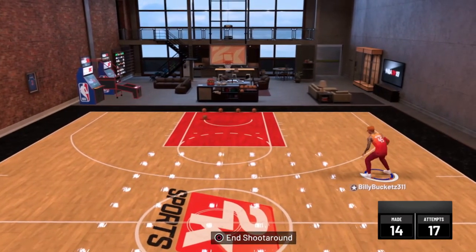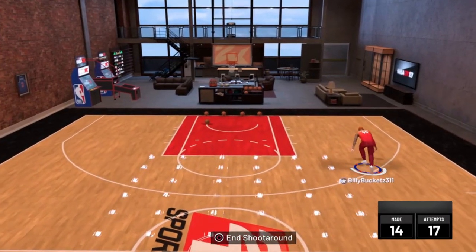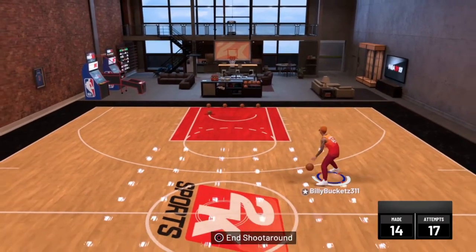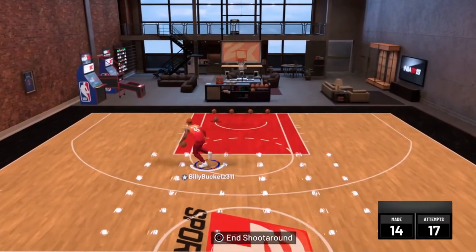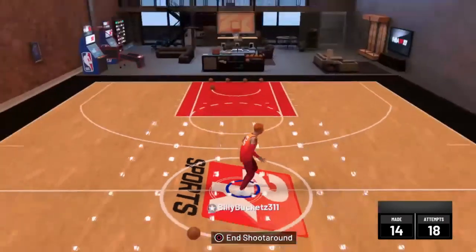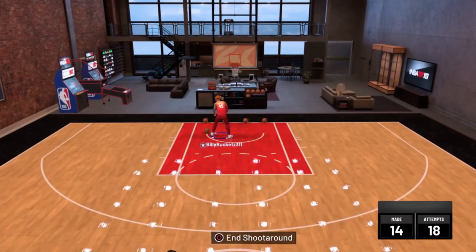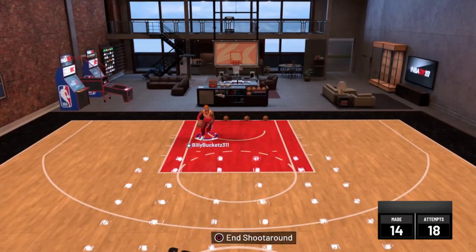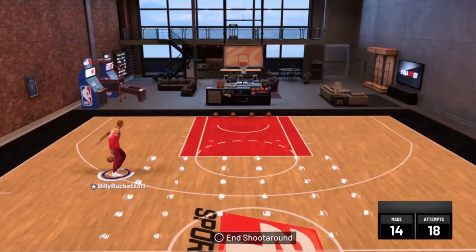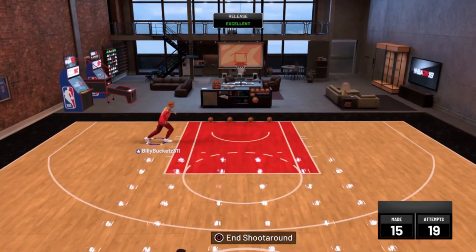I'm here with another video, and in this video I'm gonna show y'all some gameplay of me playing with two rim protectors. Imagine coming into the park seeing two tall guys on the dots — one dot left. I'm automatically thinking one of them is probably a stretch and the other one probably is a glass cleaner, so that's gonna be dope. We got two shooters and a guy that can get us the rebound and kick it back to us if we miss.